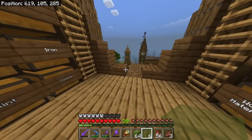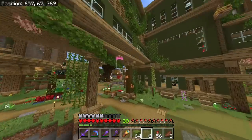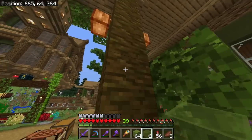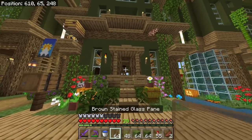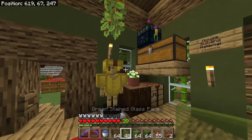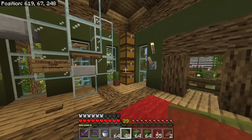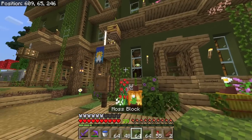Luckily I have some growing right here. I don't know if I'll regret this, but these are the blocks I'm going to use. I'm going to use brown stained glass and green stained glass to make the place look a little dirty - I'm just going to replace some glass every once in a while.